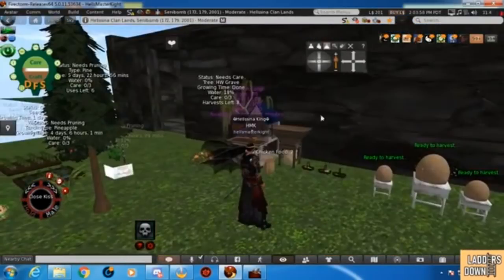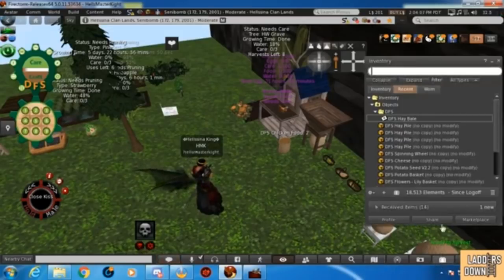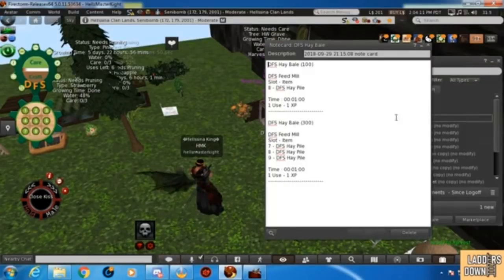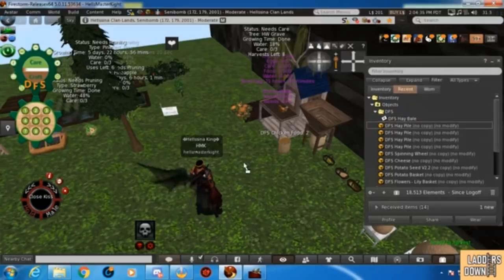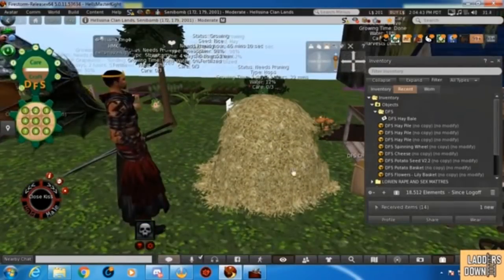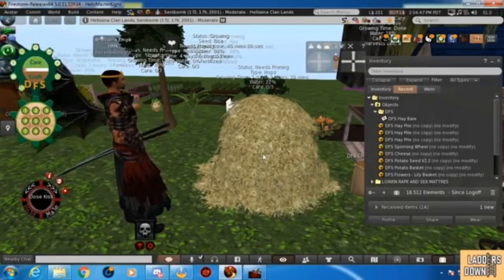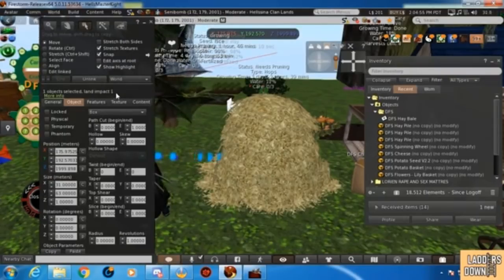If you've got old hay bales, they will still work. Ice Dover kindly gave us some hay piles over here. This is the new recipe — it went live on the 29th of the 9th of 2018. They're simple, they're easy, they're quick to make — each one takes about a minute. We've got four hay piles so I'm going to rez one out in a minute. You can see that the quality of the DFS farming system is top notch. The land impact here is very important — it's only one.